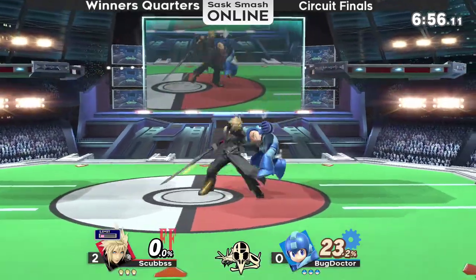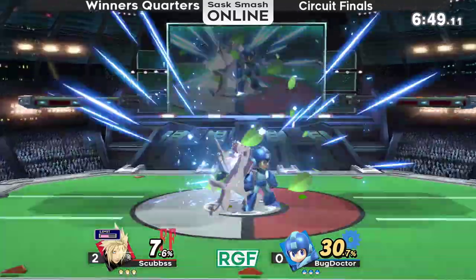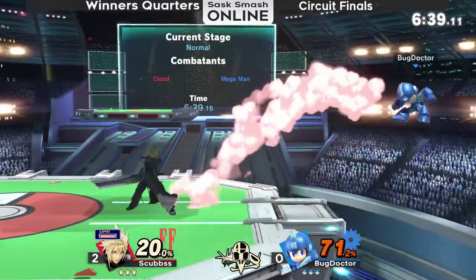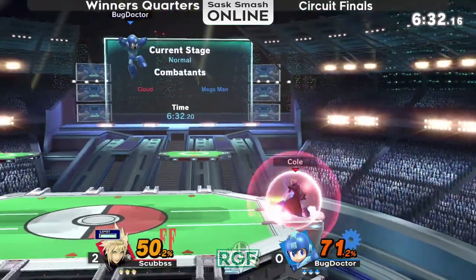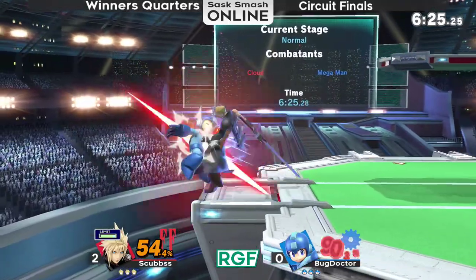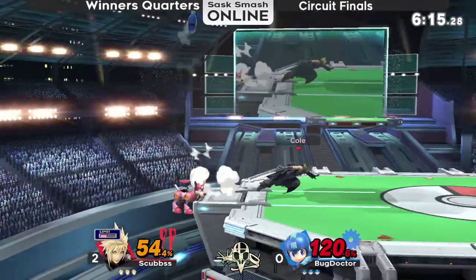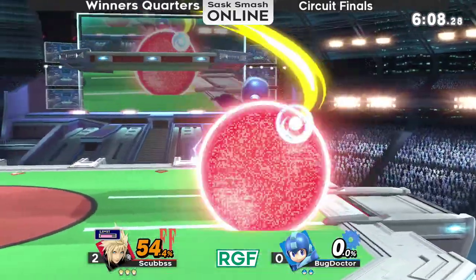So into game three, back on PS2. I think they both know that stage probably isn't going to play a huge factor here. It's been back and forth both games — they don't seem to have strayed too far away from their typical plan in neutral. He gets one of those drag down back air setups. How will Scubs use limit here? Will he run off and go for cross slash? He reads an early up-B, I guess, with blade beam. Another charged up smash — catches the fair with the up smash. That up smash is crazy now, honestly.